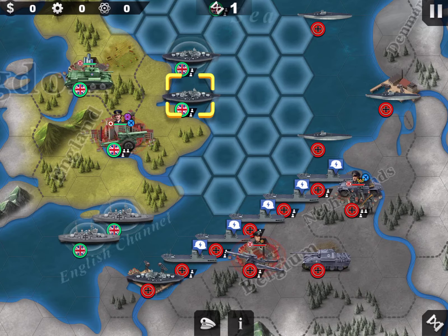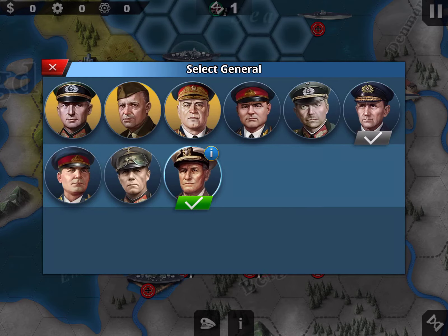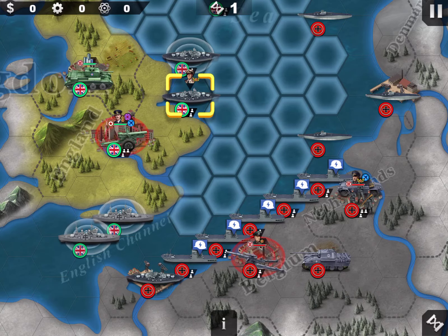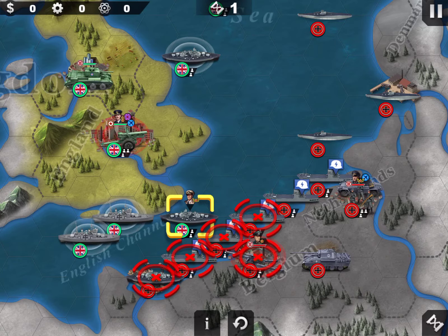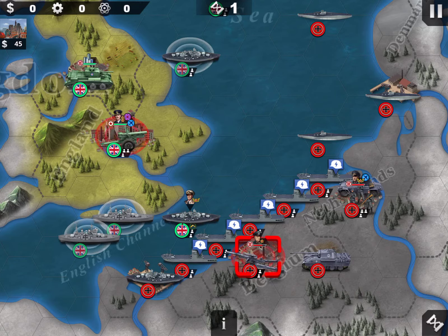I will create a little belt around the coast with my other general. I'll put him here so I block the land units, which are very weak at sea — so if they attack me they will lose a lot. And I start with the horn of rumor to paralyze him.